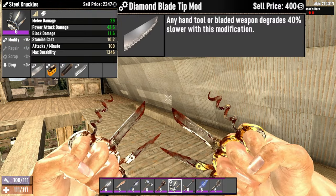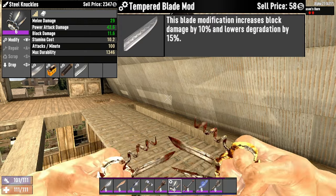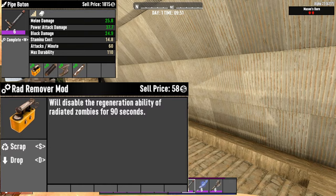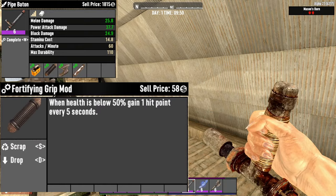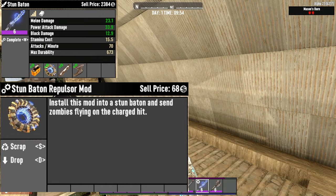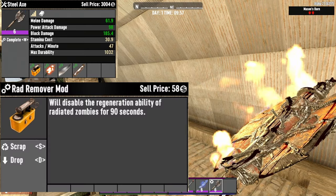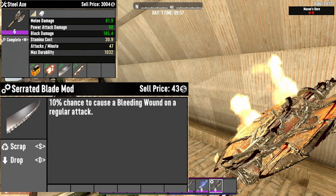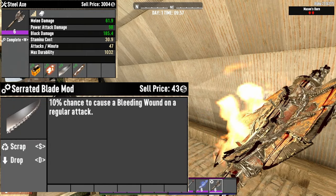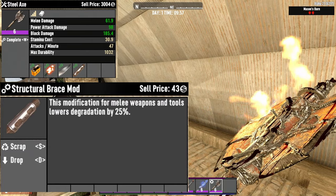For knuckles: the Diamond Blade Tip mod, the Rad Remover mod, the Fortifying Grip mod, and the Tempered Blade mod. For batons: the Rad Remover mod, the Weighted Head mod, the Structural Brace mod, and the Fortifying Grip mod for the pipe baton. The Stun Repulsor mod, for stun batons only, will send zombies flying on a charged hit. For axes: the Rad Remover mod, the Burning Shaft mod, the Serrated Blade mod which gives a 10% chance to cause a bleeding wound on a regular attack for even more damage, and the Structural Brace mod.